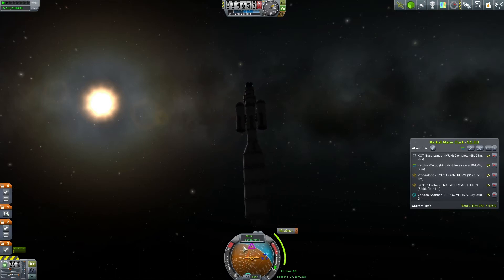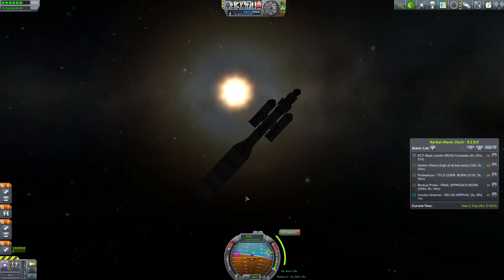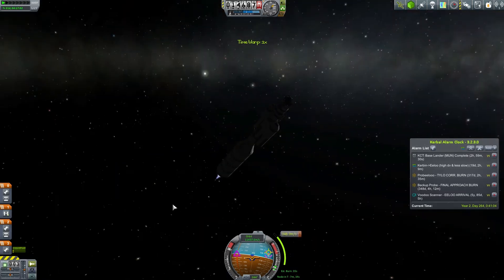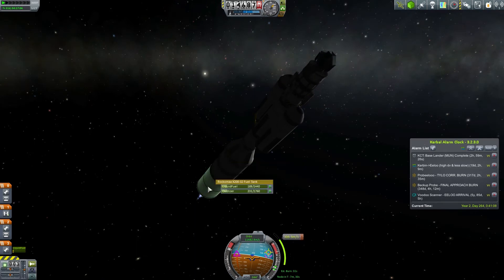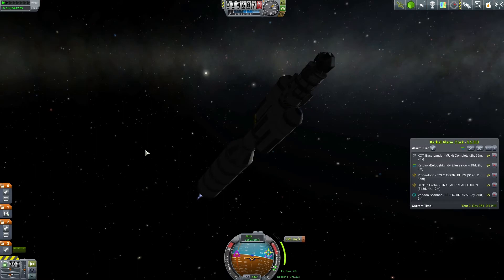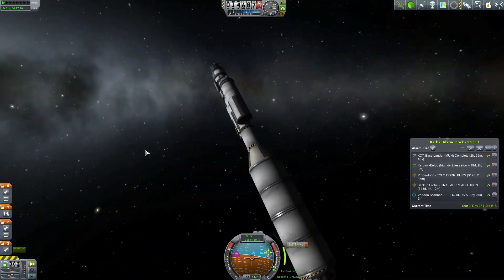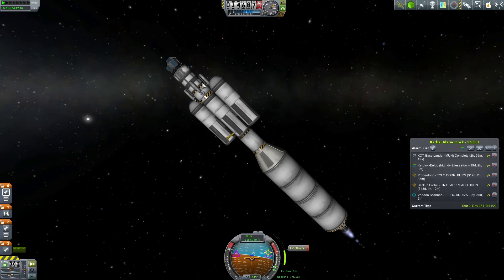An acceleration burn to shave 200 days off this journey sounds good. We're whipping around the sun now at 11.4 kilometers per second. The node won't happen for two more hours — let's try and be precise and do the burn on the spot of the node. We'll probably be leaving some interplanetary debris. Fire it up — burn burn burn. A couple more hundred meters per second — this is the efficient engine, so maybe we won't leave debris after all.